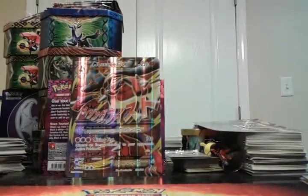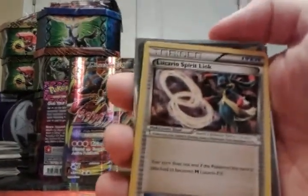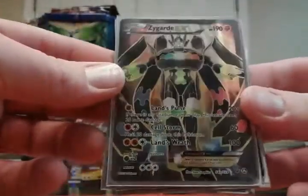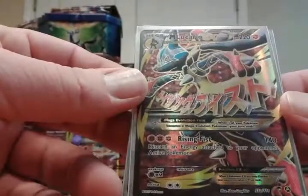Alright guys, I'm back. I've cracked it open. Here's what it comes with, in case you didn't know: a Lucario Spirit Link, the Jolteon EX full art, the Zygarde EX full art, Mega Manectric EX full art, and one of the sweetest looking cards I've ever seen — the Mega Lucario EX full art. Does it get better than that? I'm saying no.